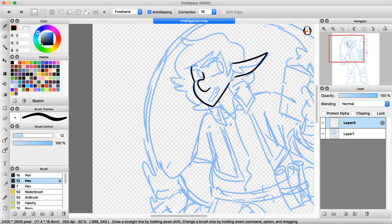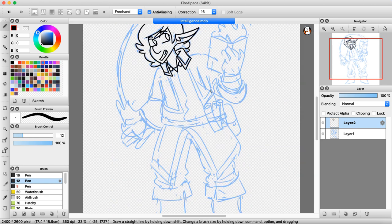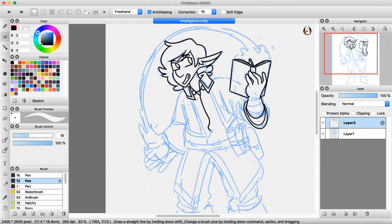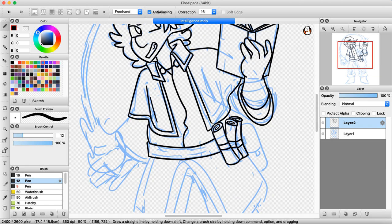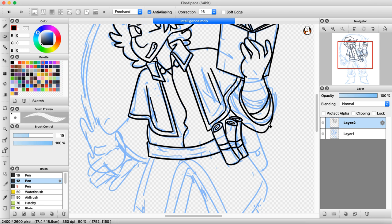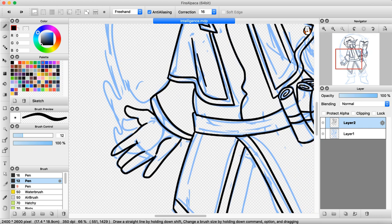Moving on to intelligence, we have a gnome wizard. Gnomes have a plus two bonus to intelligence, and of course the wizard class is centered around intelligence. These are actually the only two really basic race and class combinations that focus on intelligence, so the choice was super easy — all the other ones took a little bit longer since I'm usually very indecisive with these things.